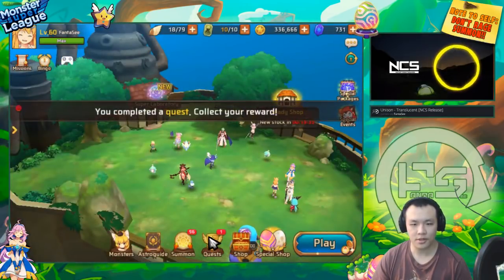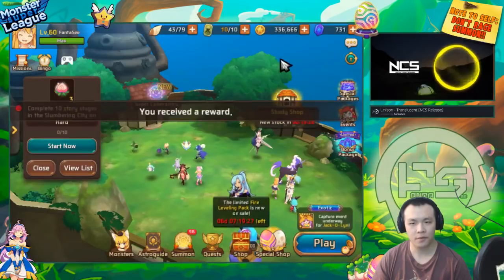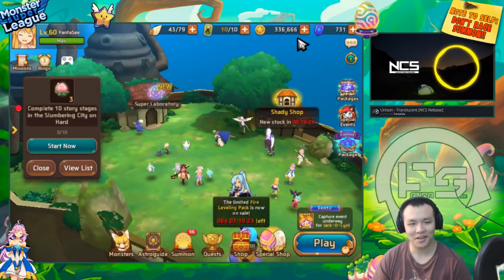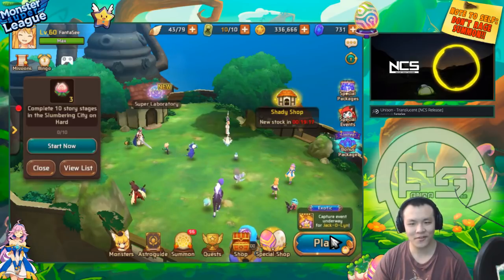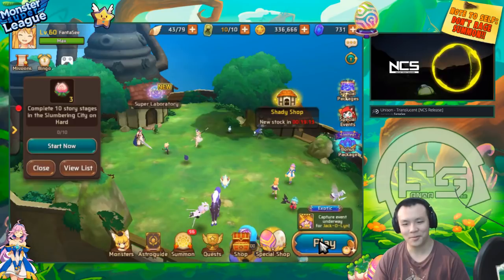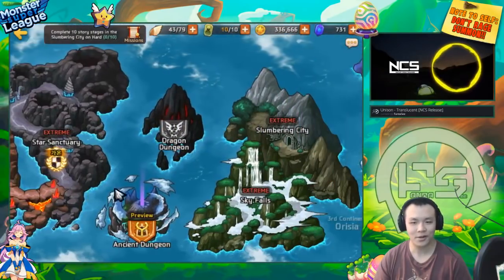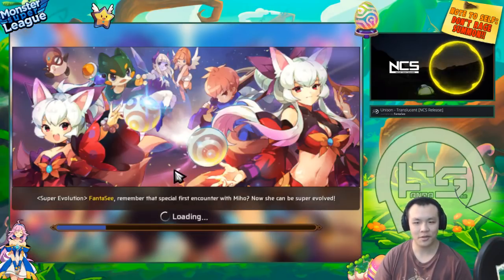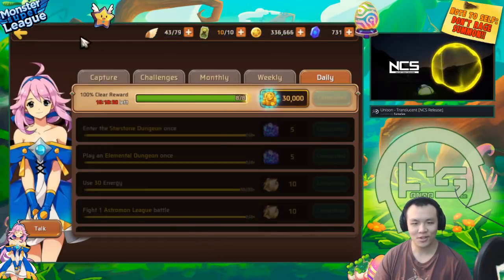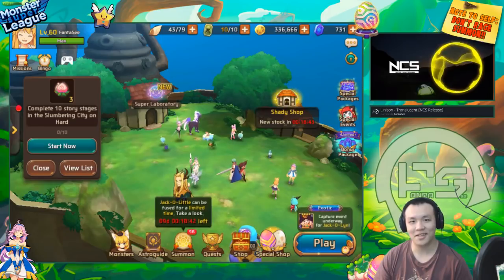I'm probably going to go back to farming Jacks for a little while, at least until I can make another Light Jack. And then I actually want to farm Golem for a bit and see if I can make some resources to summon - maybe pull one or two times for Clan Fest, just so I'm not 100% leech. Actually I'd have to farm enough to pull five times, and I don't know if I can make that before Clan Fest. But with this team I might be able to farm gems much faster now. Anyways, that is pretty much it - thank you guys so much for watching. I'll see you guys in the next video. Peace out.